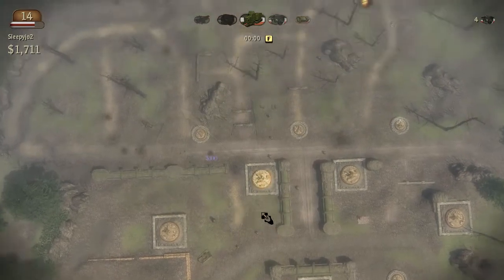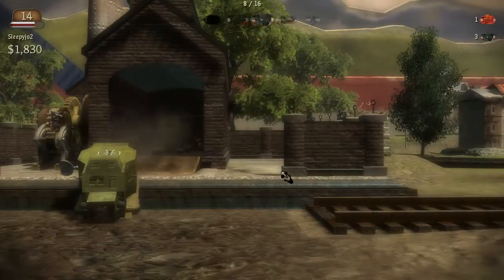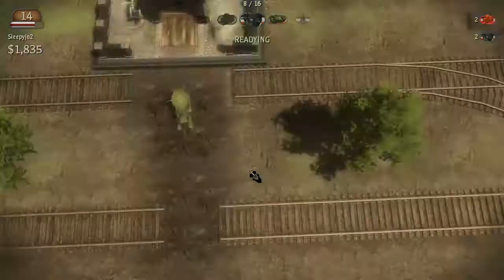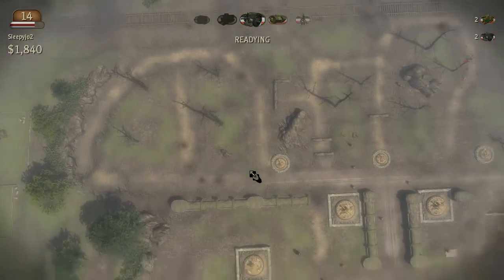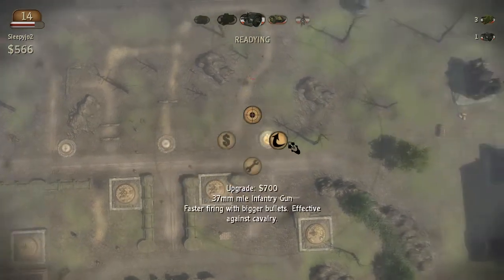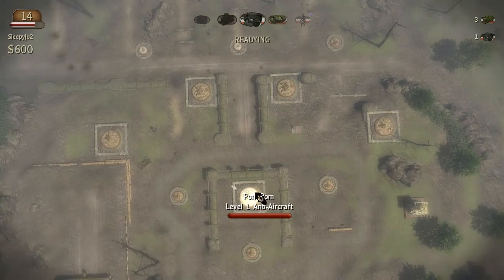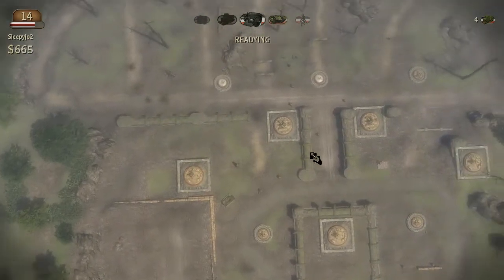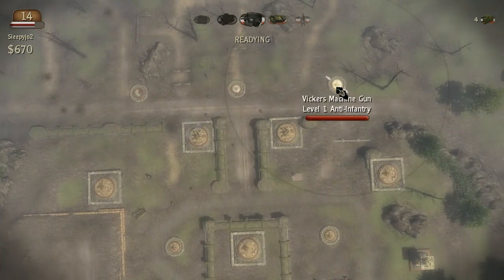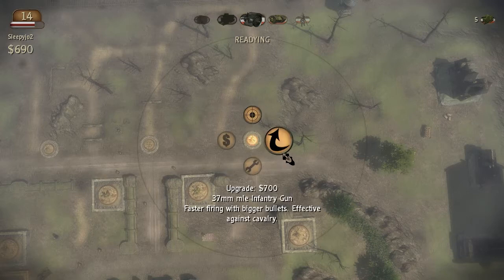Drop him out, spin him around - there we go. I don't know which pathway these guys are gonna take but there they go, glorious, dropping off the cliff. I may as well upgrade these guys since they're gonna have to shoot at vehicles. We do have level 2 anti-air which I may upgrade to - that'll probably be the last thing I upgrade.